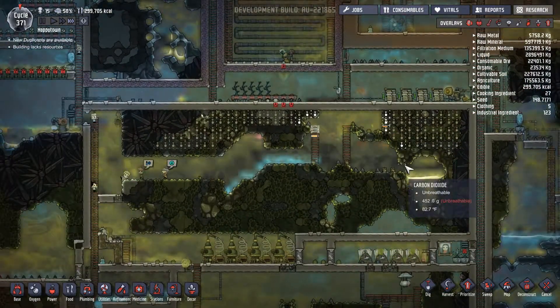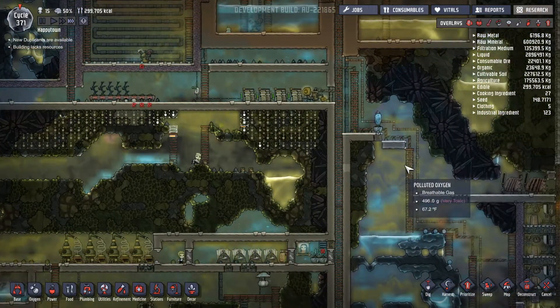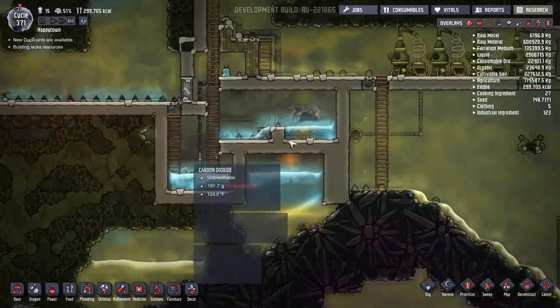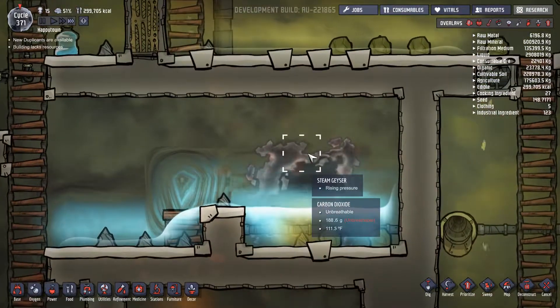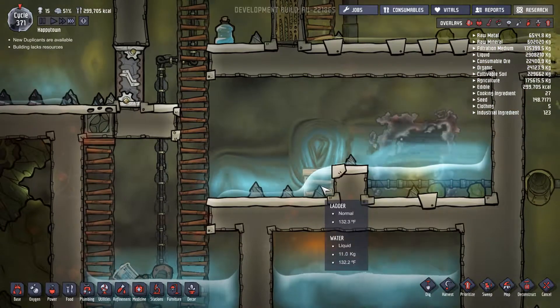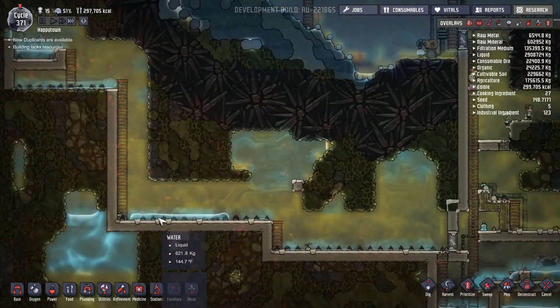We actually have stuff being dug out. We have some more metal coming in. So how does the temperature look? It's still down at 110, 112 — so it's not too bad. Temperature is down to 130 though, on the water itself. Still pretty hot.